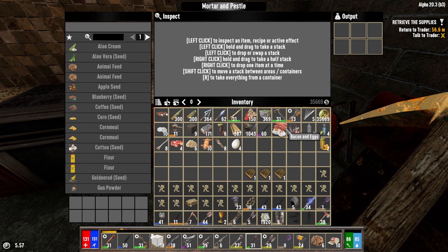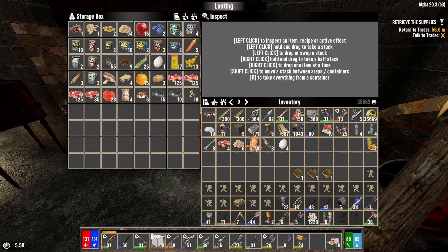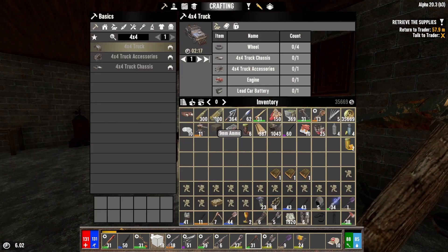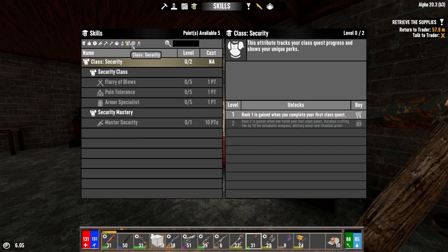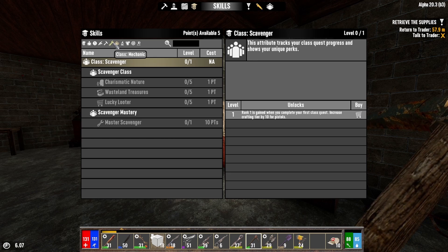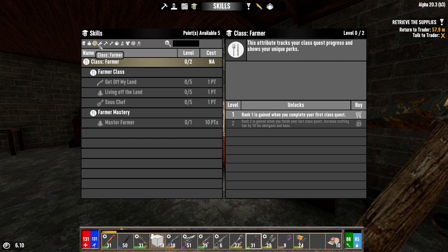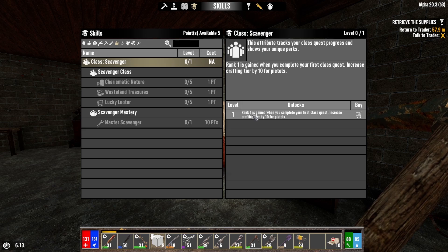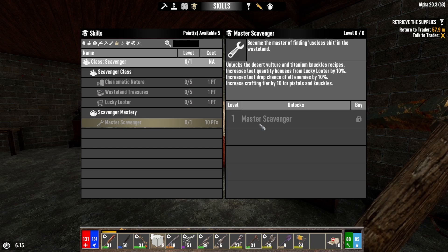Before we do that, let's create some class books. Let's check these classes — we've done survivalist. We have not done security, scientist, or scavenger. We've done mechanic. Labor needs to be done. Hunter's done with the mastery. And farmer. I definitely want to do farmer. Scavenger's good stuff — desert vulture, lucky looter's stuff too.